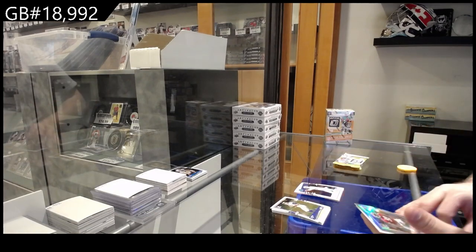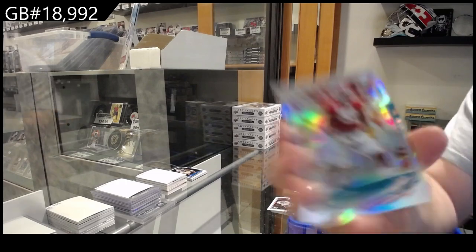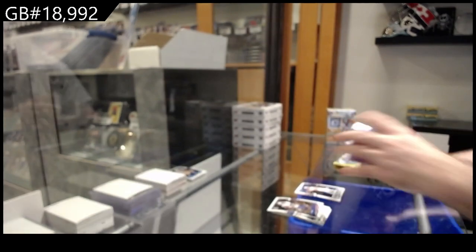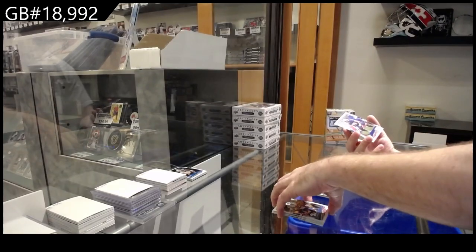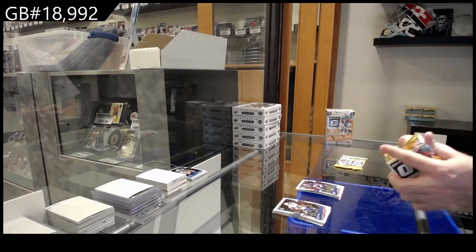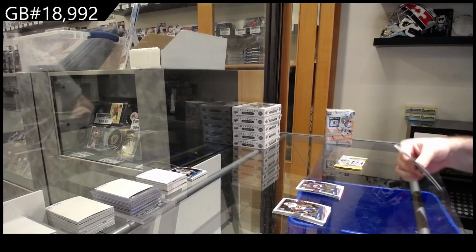We've got a silver of Davis for the Dolphins. What's a comparable box to Optic? That's a tough question, and a Thomas for the Giants rookie. What would you guys say is a comparable product to Optic?